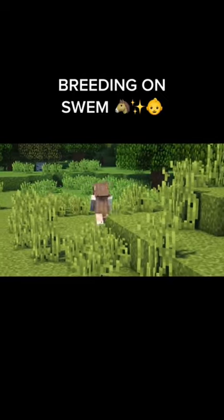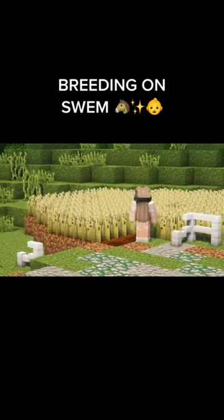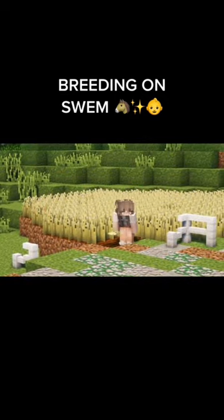To grow oat, you can get seeds the same way you'd get wheat seeds, by looting or by hitting surrounding grass. You can also get grass to get Timothy and Alfalpha seeds too.